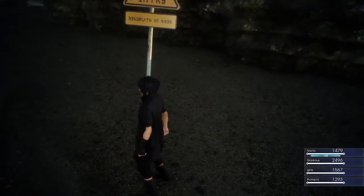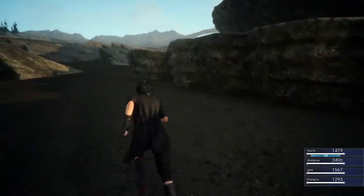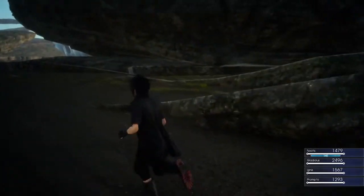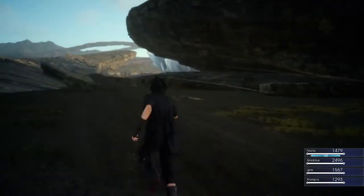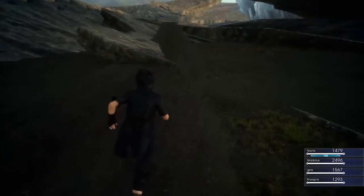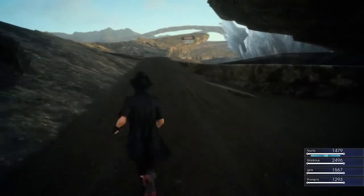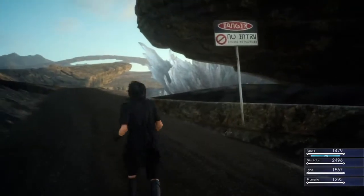That will push you past the out-of-bounds part. This may take a couple of tries and a bit of time since the cars don't pass that frequently, but after a few attempts you should be able to get through. Once you're past, just follow the path shown in the video and you'll eventually get to Titan.